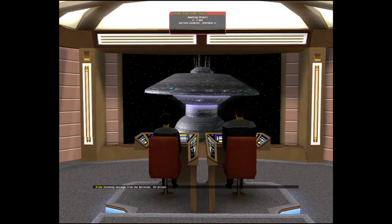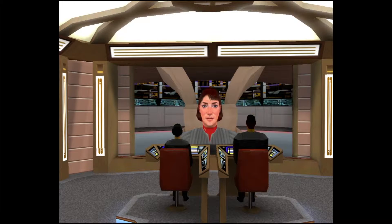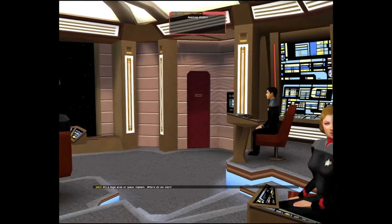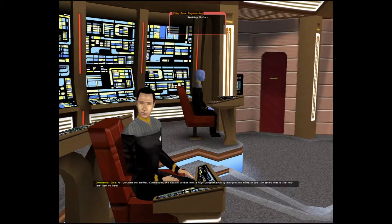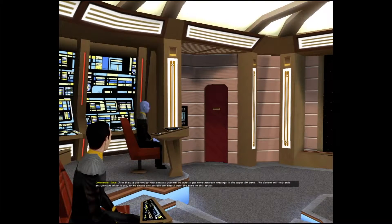Incoming message from the Geronimo. On screen. We're standing by, Sovereign - ready when you are. San Francisco standing by, Captain. It's a huge area of space, Captain - where do we start? As I pointed out earlier, Commander, the Kessok probes emit a high concentration of anti-protons while in use. I'm afraid that is the only real lead we have. Chief Brex, if you modify your sensors you may be able to get more accurate readings in the upper EM band. The devices will only emit anti-protons while in use, so we should concentrate our search near the stars of this sector.